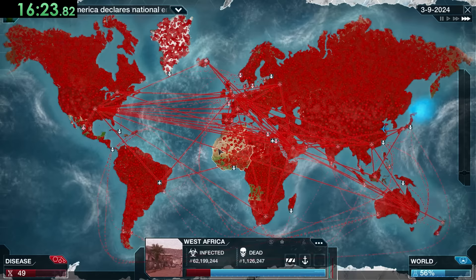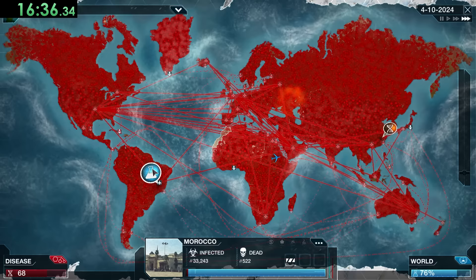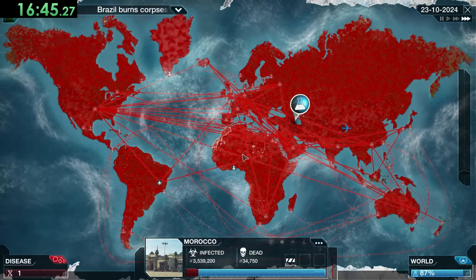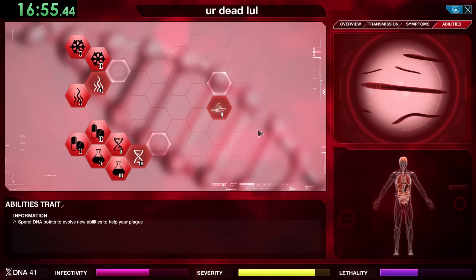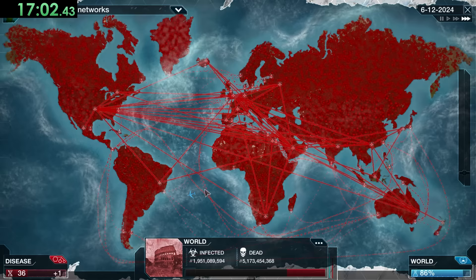The cure is progressing extremely fast — I guess maybe I shouldn't have talked trash about severity. Morocco isn't that infected yet, and we don't want to start killing them just yet. But at this point I'll get Total Organ Failure as well as Genetic Shuffle to buy more time and get rid of some cure progress. After you kill enough people in a specific country, those scientists will no longer be looking for a cure.